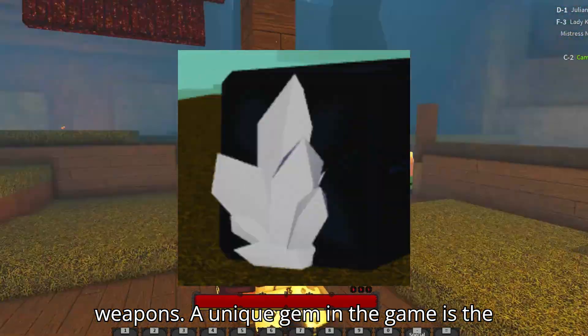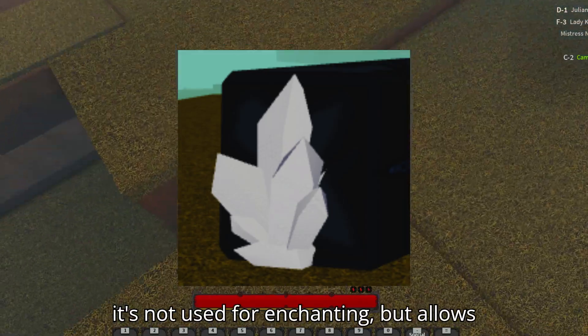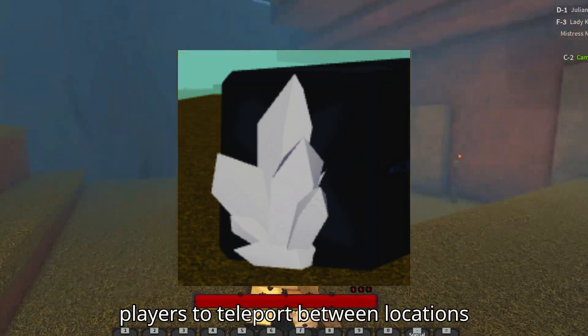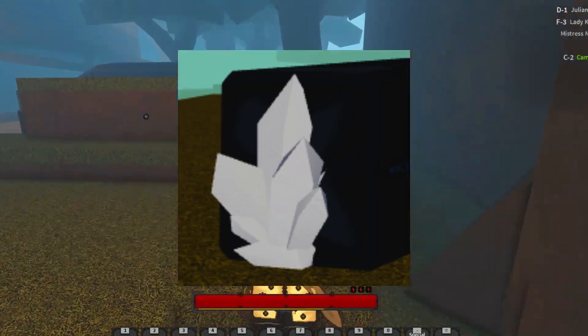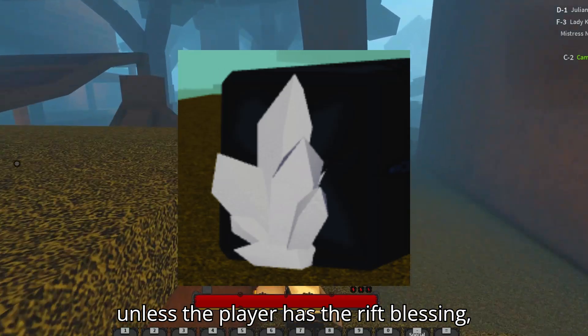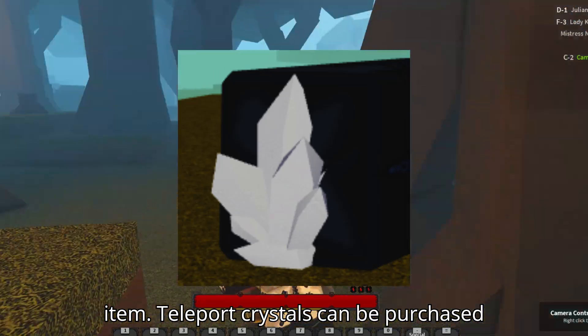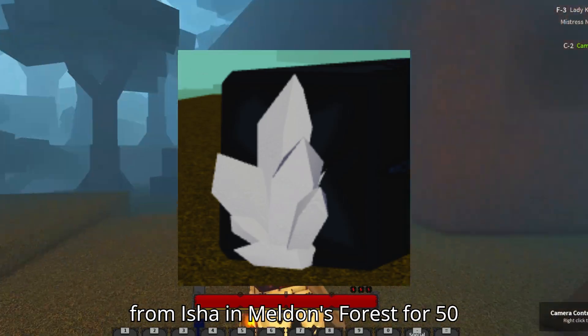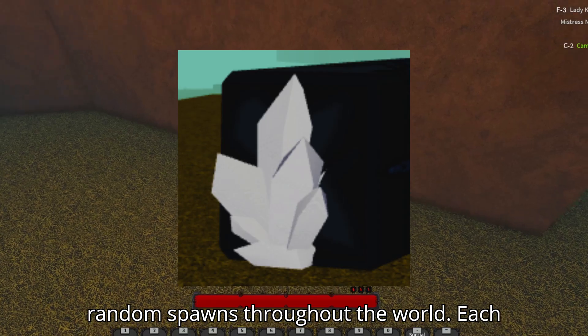A unique gem in the game is the teleport crystal. Unlike other gems, it's not used for enchanting but allows players to teleport between locations across the map. It's a single-use item unless the player has the Rift Blessing, which makes it a permanent inventory item. Teleport crystals can be purchased from Isha in Meldon's Forest for 50 runics, or found as dungeon drops and random spawns throughout the world.